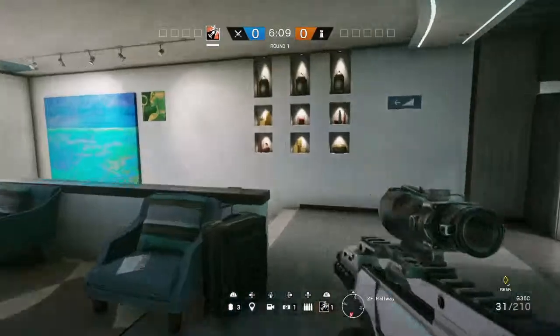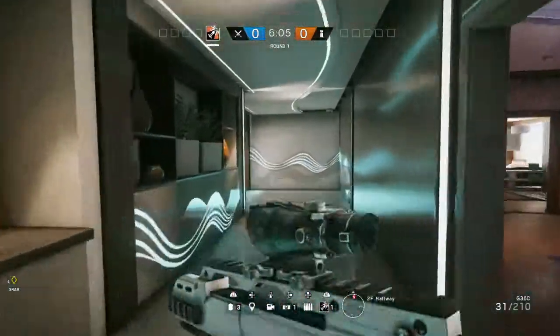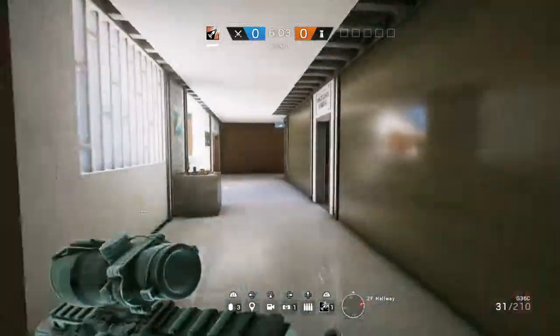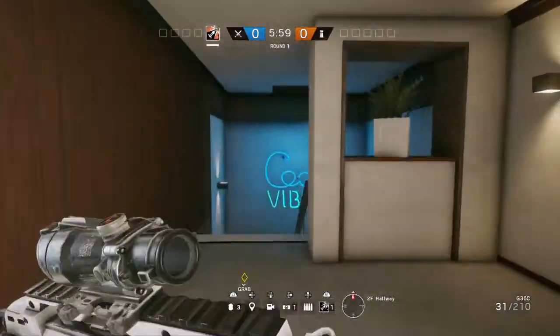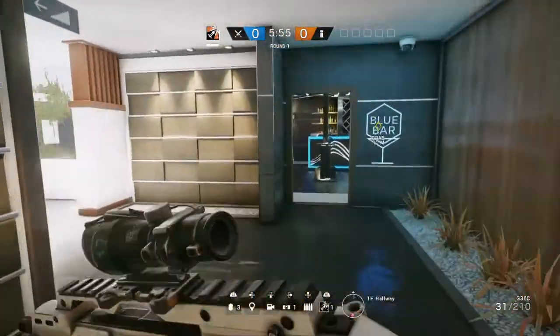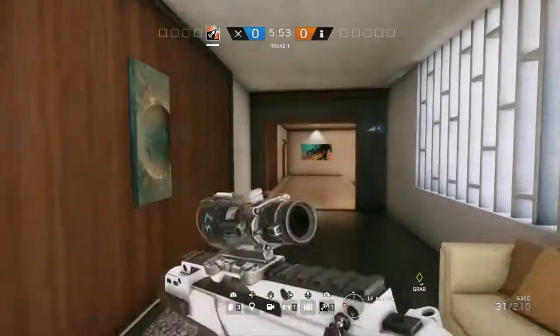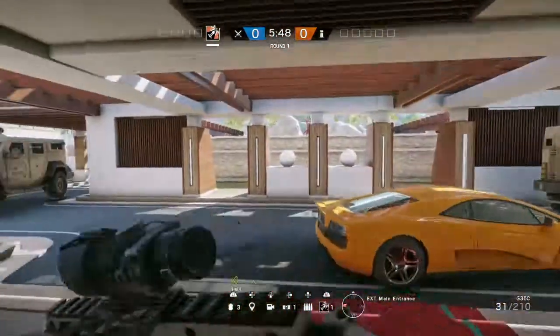I'm just going to do a quick run of the hallway for you. From South Stairs the hallway leads through with Theatre on the right, VIP Lounge on the right, Billiards Room on the left, Hooker Lounge on the left, straight through to North Stairs. It's quite easy — there are two ways up and down between both floors and it's easy to transition between the two.